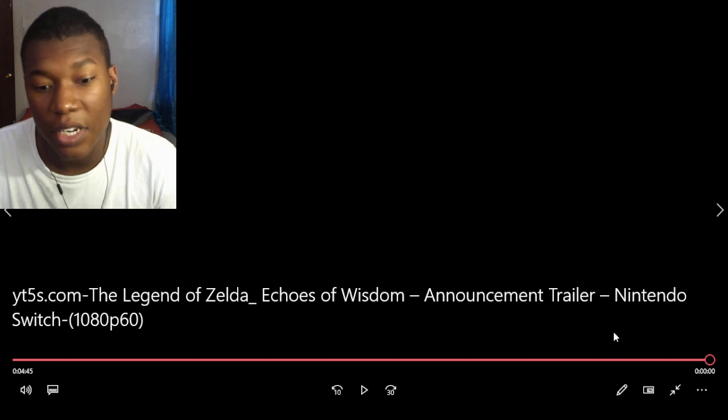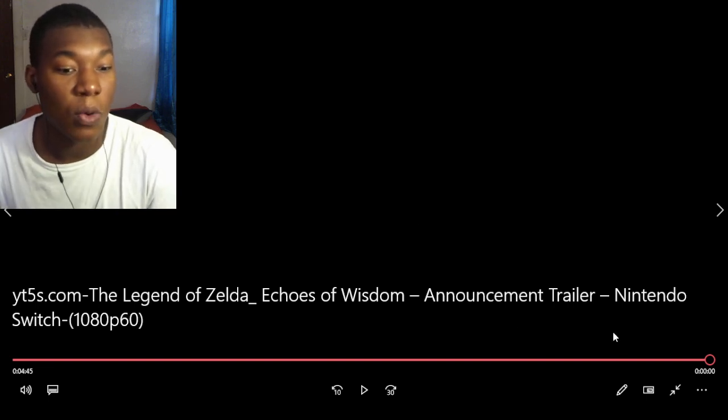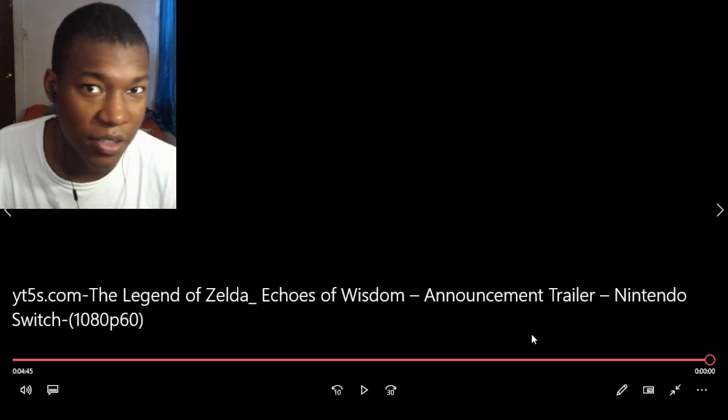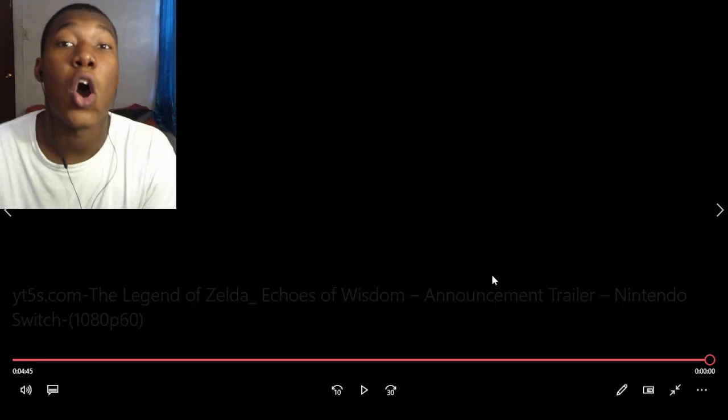He's not dead, but he just disappeared. So now we're fighting as Zelda. Automatically, whenever Link disappeared, I'm thinking — wait, are we about to go crazy with Zelda? Turns out, she's technically not even fighting. She has this magical wand, and basically everything she comes across she can copy and paste. That's hard. That's different. I like that a lot.